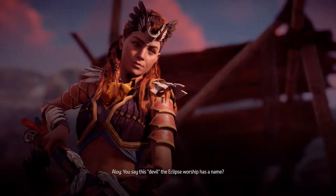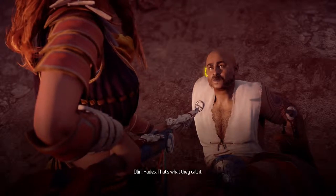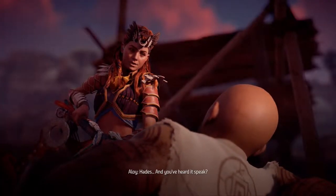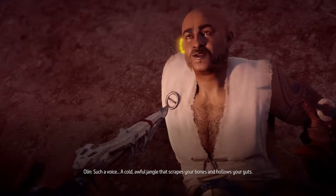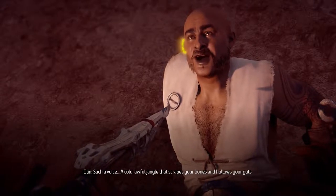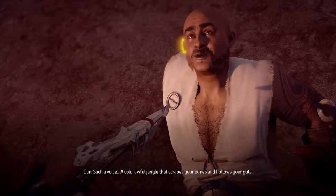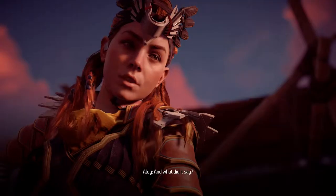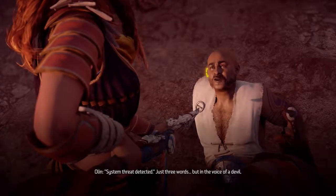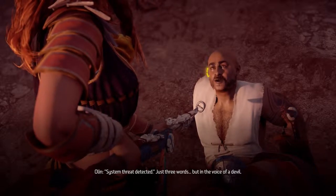'You say this devil the Eclipse worship has a name?' 'Hades — that's what they call it.' 'Hades. And you've heard it speak?' 'Still, to my soul, I heard. Just once, when it saw you. Such a voice — a cold, awful jangle. It scrapes your bones, it hollows your guts. A metal sound, but like nothing dug from the earth or smelted in a forge.' 'And what did it say?' 'System threat detected. Just three words. But in the voice of a devil.'